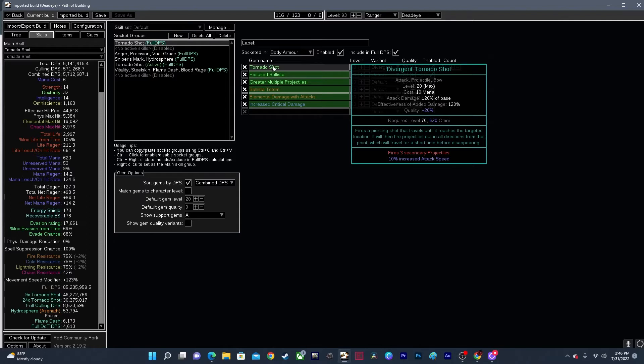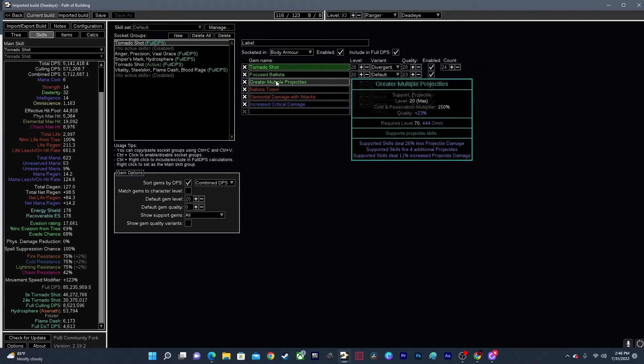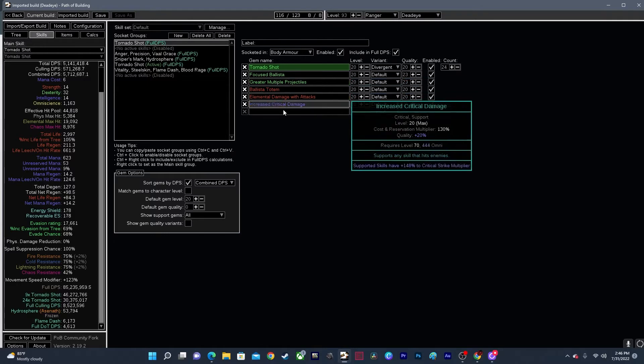Because you have Tornado Shot — and you can see there in red it says fires three secondary projectiles — and then you have Greater Multiple Projectiles that says four, you're actually getting seven additional projectiles for each totem. And I can summon three totems, so that gives you 24 total arrows.